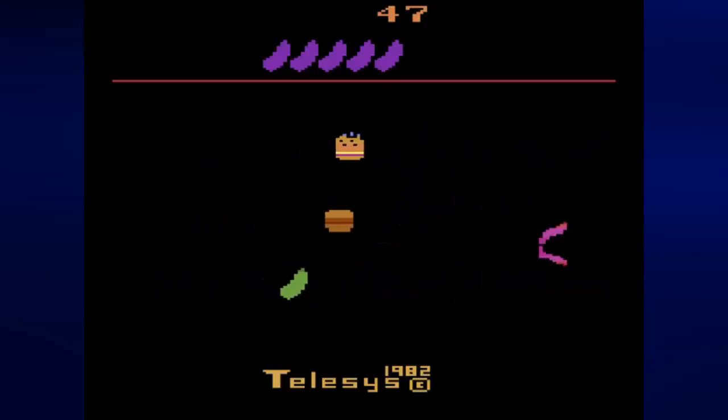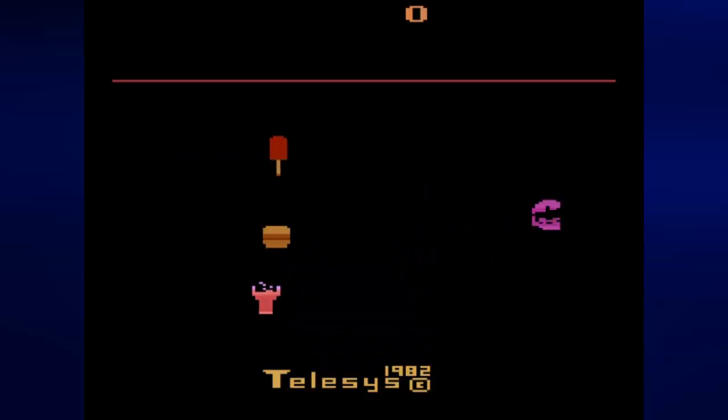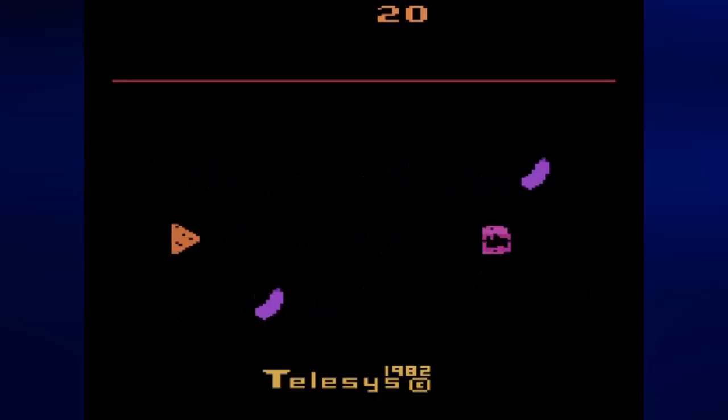If you really want to start playing, you have to reset the game. As soon as you reset the game, you'll just see the score on top and the gameplay screen on the bottom. That little purple thing that's opening and closing — that's a pair of teeth, and that is you. Nothing's happening right now, but as soon as you press the fire button, away we go.